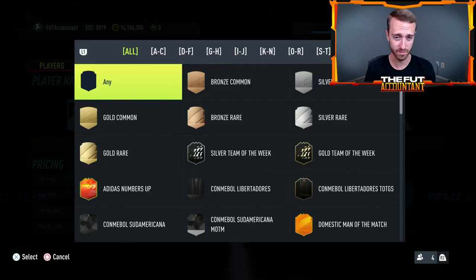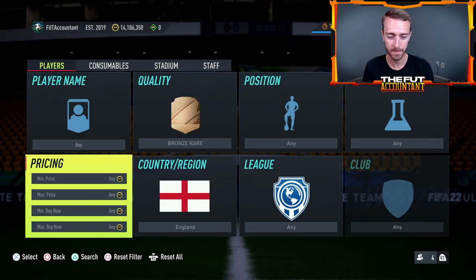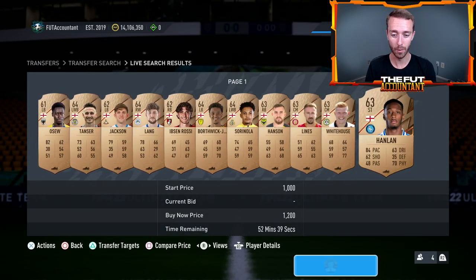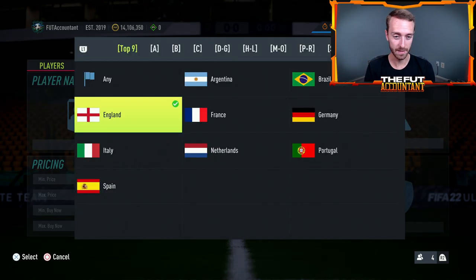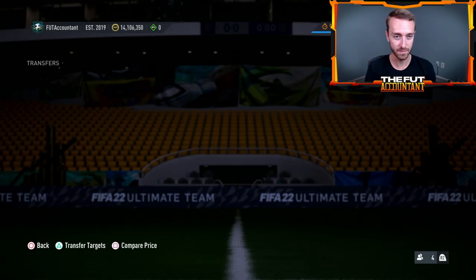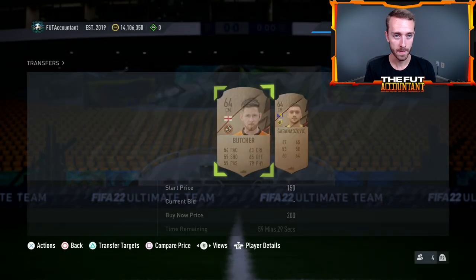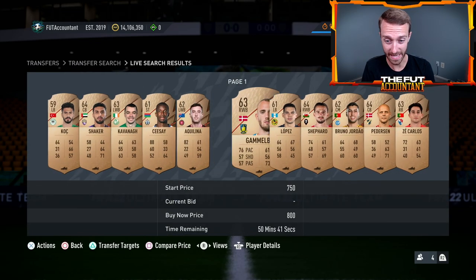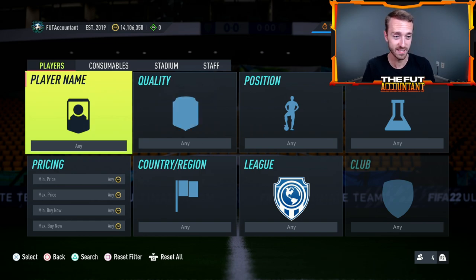People are doing these SBCs because if you go and take a look at bronze rares on the market — English bronze rares are 1,100 coins a piece, 1,200 coins selling. It's probably about the same for all the top nine nations, right around 1,000 coins for most of your bronze rares. Every single bronze rare in the game is about 800 coins — that's crazy. That just tells you that people are doing these SBCs because they're actually decent value.